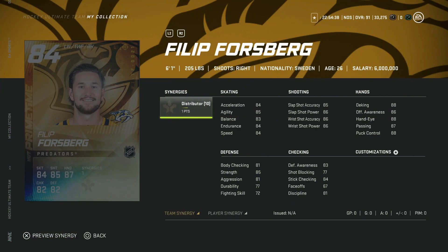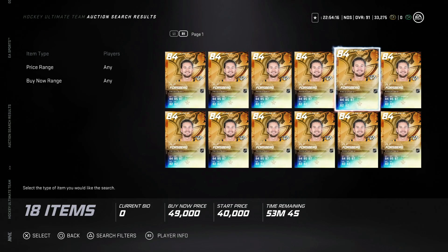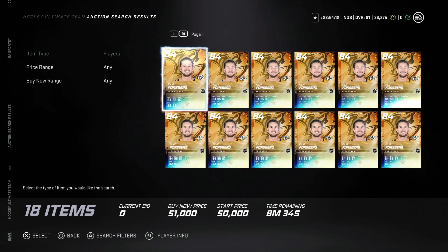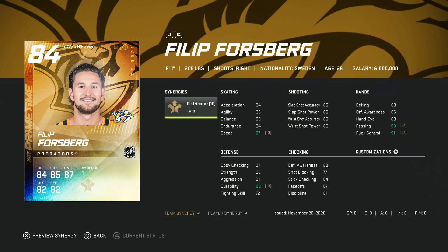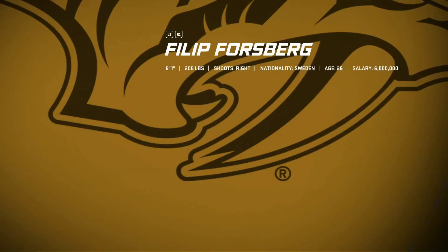Then we've got the 84 Philip Forsberg with Distributor, which means he is going to be extremely expensive. With Distributor activated: 87 speed, acceleration and agility at 84-85, 85 shot across the board, and hand stats almost touching 90. This is a really good right-handed winger card. Checking the auction house, he's at about 45-51k right now. He's probably going up when out of packs, but that's not awful — probably one of the cheapest Distributor cards that actually has value. At 50k for a card that's actually usable, you could do worse.